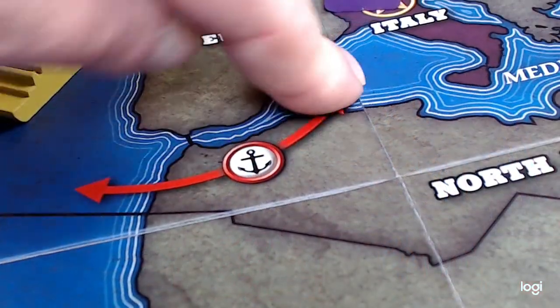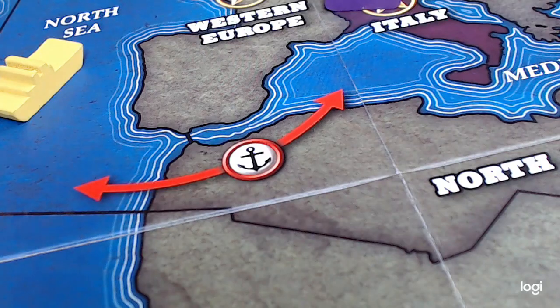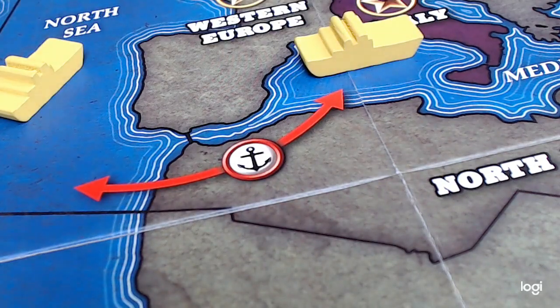Some spaces are straits and these are connected by a special symbol. This allows a connection between two sea spaces and allows you to place new units still in supply.